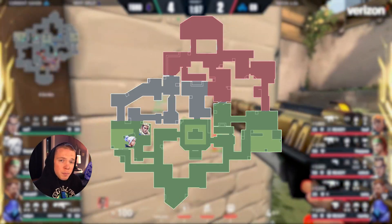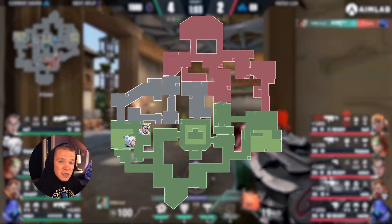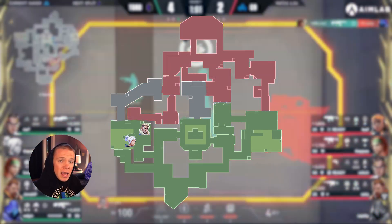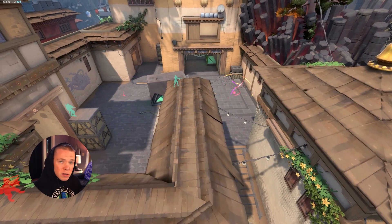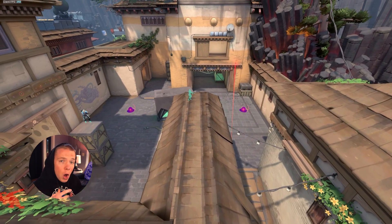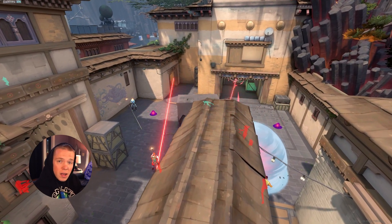Let's break this down. Because both players are sitting on the back of A site from the time the round starts, this concedes A lobby, A short, and A long for absolutely free to the attacking team. As a result, the attacking team can save all of their utility for the site execute — Sova dart, flashes, mollies, and Jett dash — which leaves the defending Jett and Sova completely out to dry because they're getting flushed out by utility.